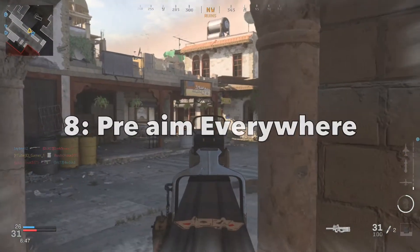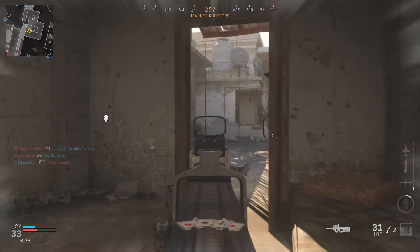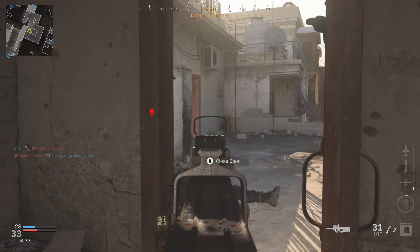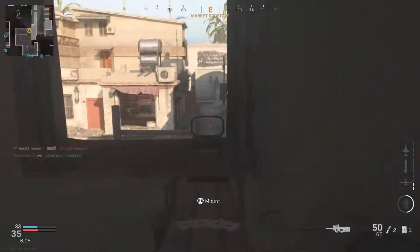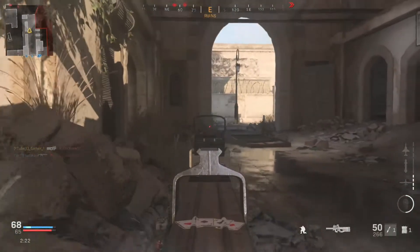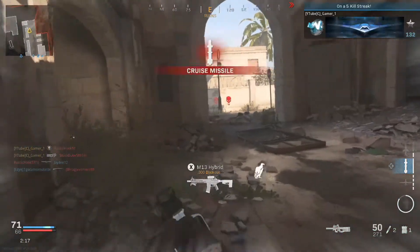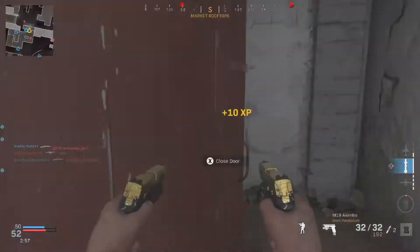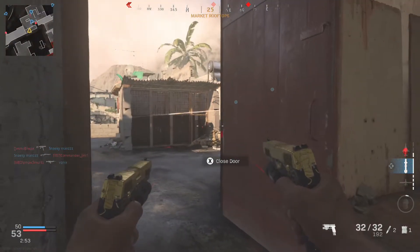The eighth tip is to pre-aim at everything. It's more than just corners — especially in team deathmatch, where there are people everywhere and you want to be 100% ready for whatever may be coming from wherever. Pre-aiming will help your reaction time be faster, let you catch enemies off guard, and help you line up shots better. Combined with tip seven — aiming at the chest or neck — you should be dropping a lot more people. It works well for windows, doors, stairs and all kinds of camp spots.